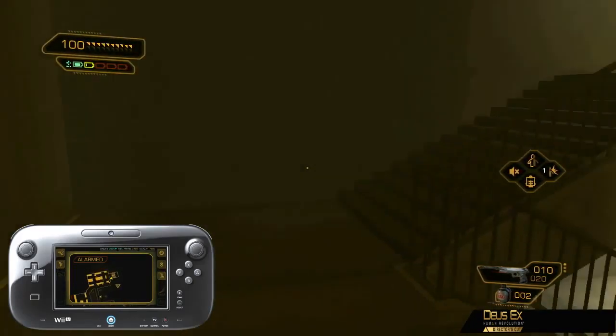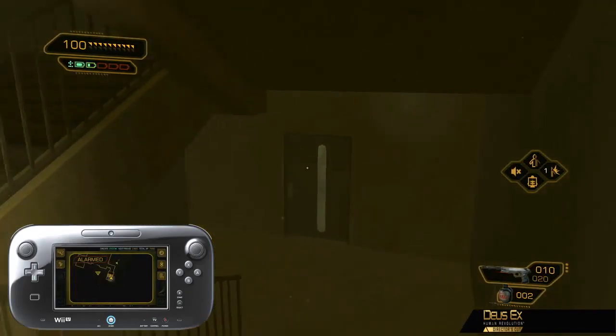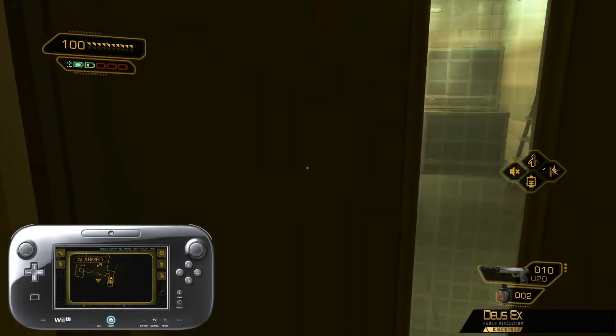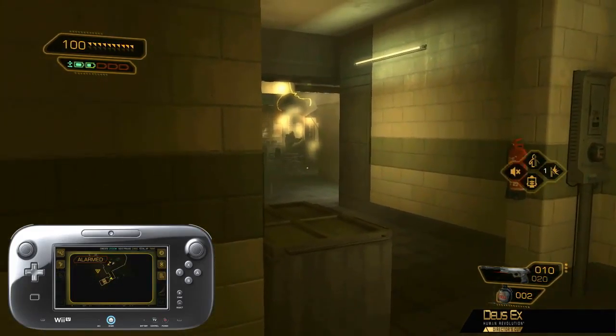You'll have noticed by now that the second screen displays an improved radar over the original Deus Ex Human Revolution. Now a hybrid between revealing enemies' positions and level layout, it is also bigger and no longer taking up part of your main screen.